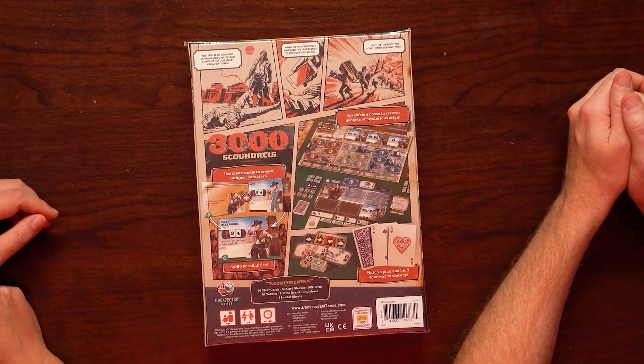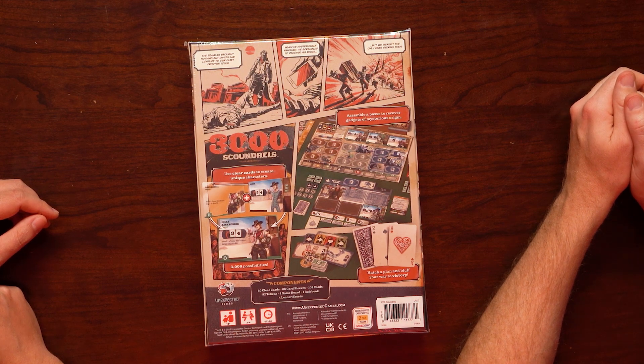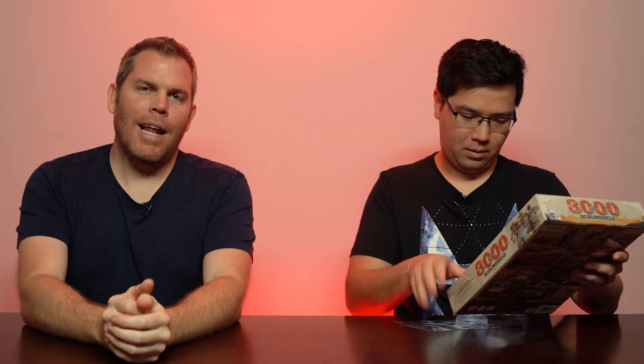Have a plan and bluff your way to victory. Use clear cards to create unique characters. 12 and up, 2 to 4 players, 60 to 90 minutes. I like the theme — I like spaghetti westerns — but I also like that you can create different characters with the clear card. I like any game that has the clear card mechanic.